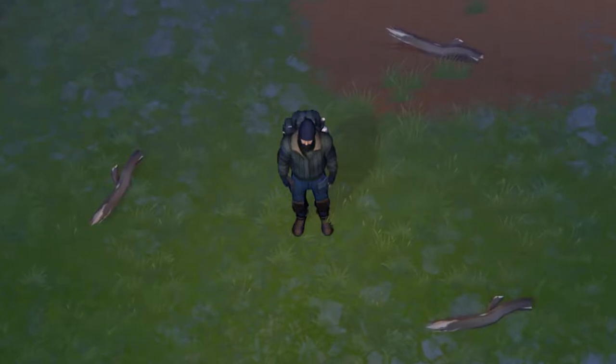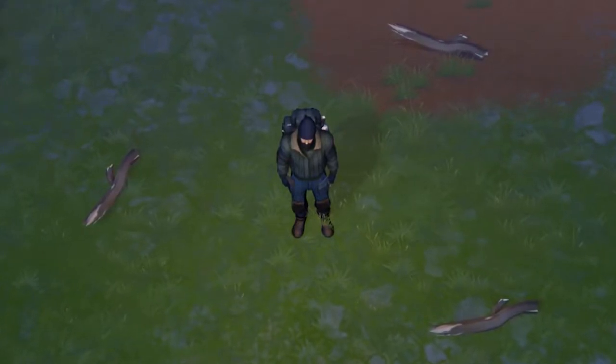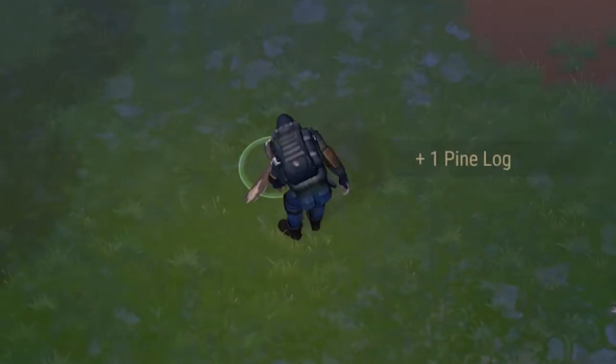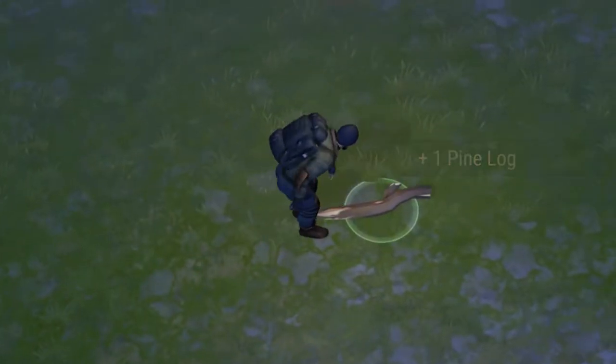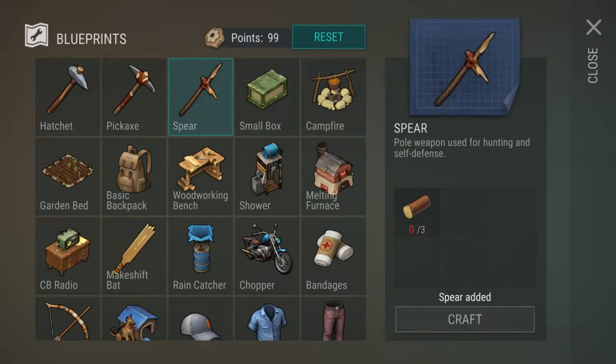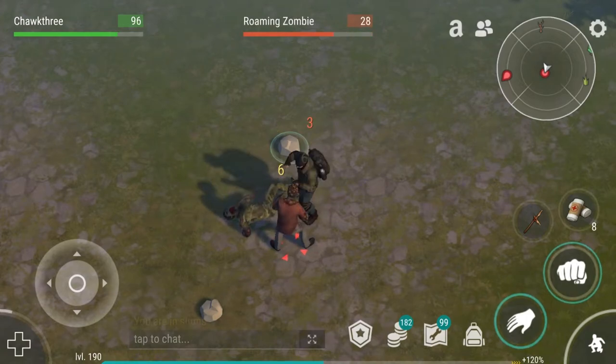The Spear is a pretty unique weapon in Last Day on Earth because of its easy crafting requirements. It's actually the first weapon that you're able to make inside of the game, and all you need to do is pick up three pine logs and then open up your crafting menu, and you're able to have a spear right there on the spot. So it's definitely the most accessible weapon to get inside of Last Day.